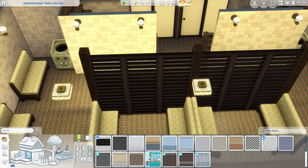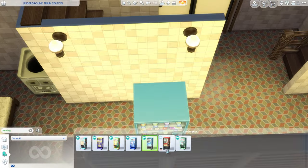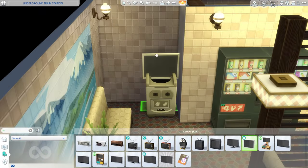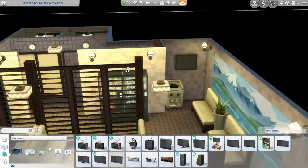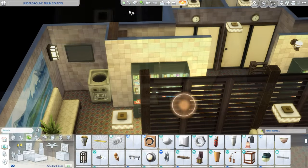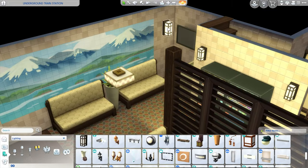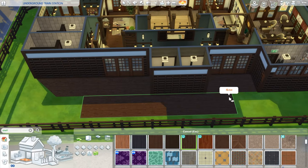This is a waiting area with tons of benches from the Snowy Escape pack. I also created an interesting divider wall using columns and wooden slot windows from the Island Living pack. We have vending machines down here for a snack, and I add Get to Work television screens — similar to how airports display flight information, I imagine train stations have something similar. I also swap out the lighting once more before finishing.